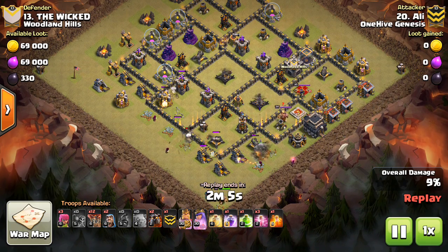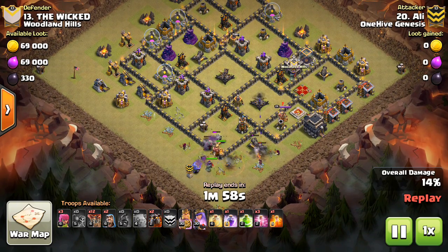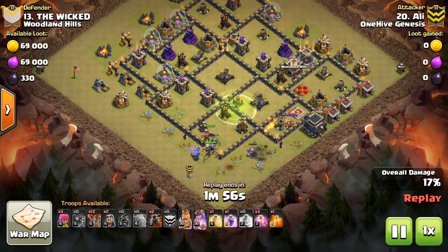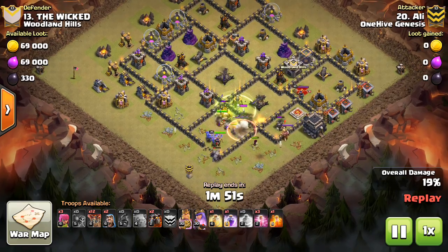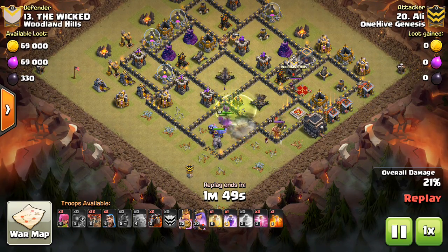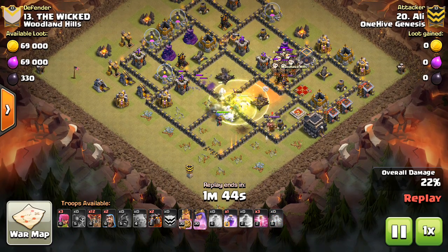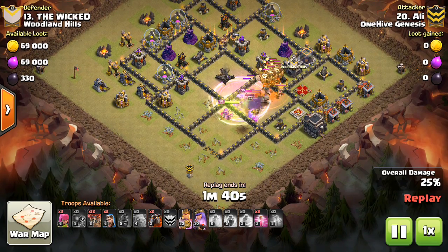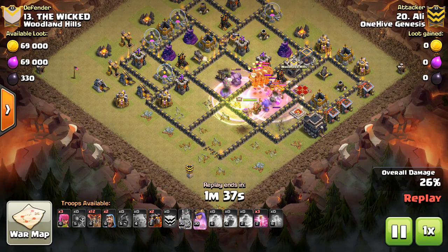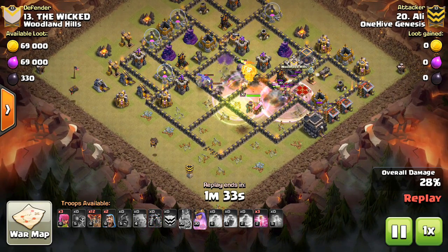We're going to start here with this one by Ali, which is going to be a Laloon — a two-golem shattered Laloon with a hero bowler kill squad. Great job funneling here, then just jumps everything on in, getting both expo compartments, getting the Queen. He will poison the CC — there's a bunch of balloons in the CC — and those balloons start dropping one by one. The golem's doing a good job tanking, getting great value from this kill squad.